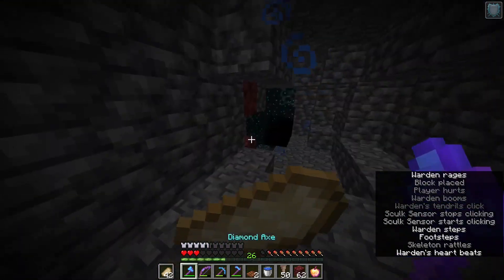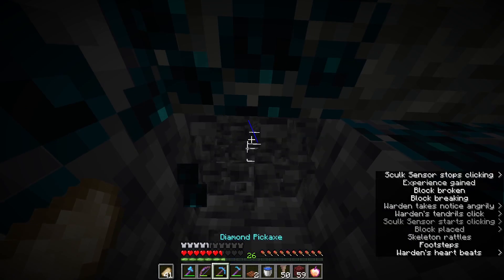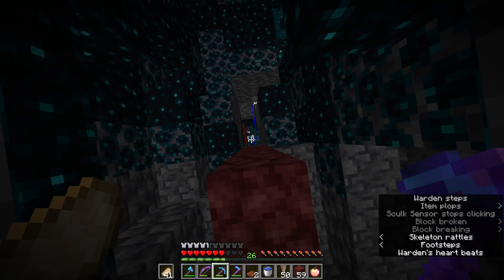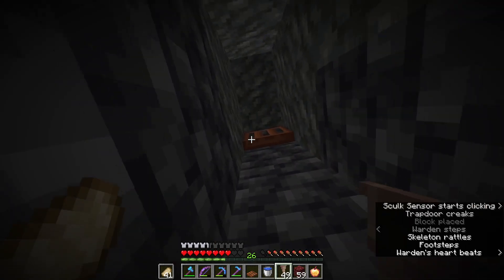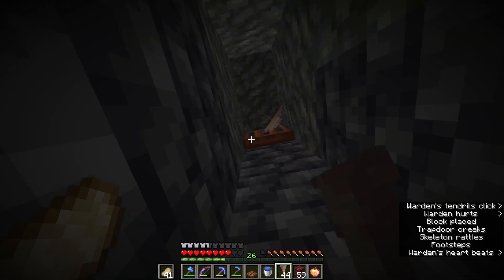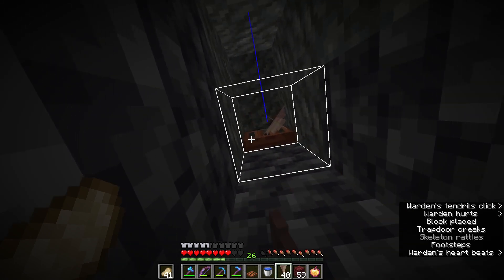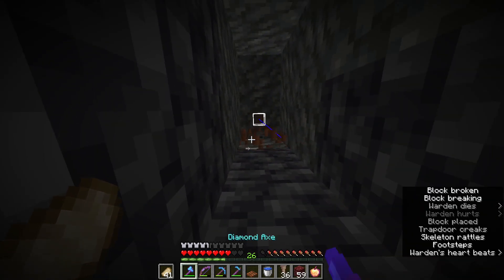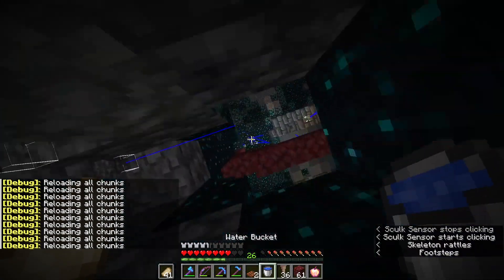Okay there's a hit. The question is now I have a hole, which means I can drop dripstone on this guy's head. Is he below me? He is — okay perfect. So with all that pain and suffering I can now drop dripstone on his head and hopefully eliminate it.